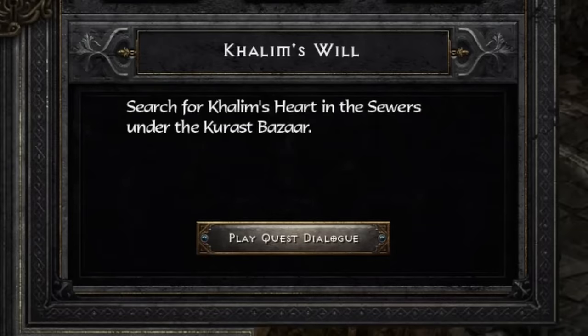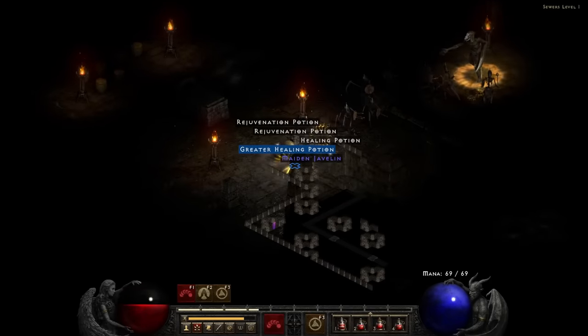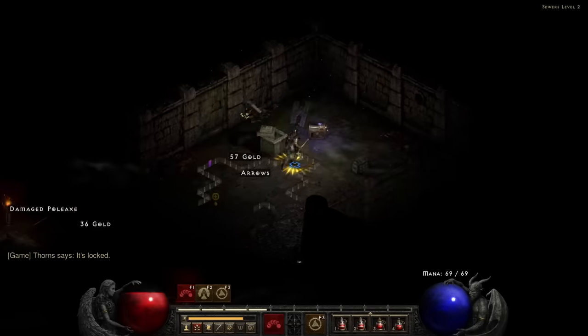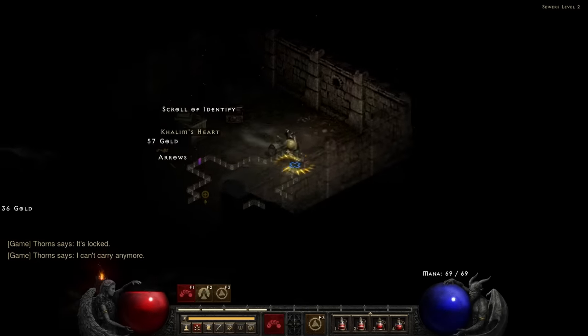Alright, now we can — okay, Kaleem, what the hell, man. You and I are going to have some words. Luckily, while looking for the Flayer Dungeon, I actually found the sewers earlier. So with only minimal searching, we've got it — Kaleem's heart. I swear to Diablo, if I have to find this man's foot next, I'm going to shove it up his flail.